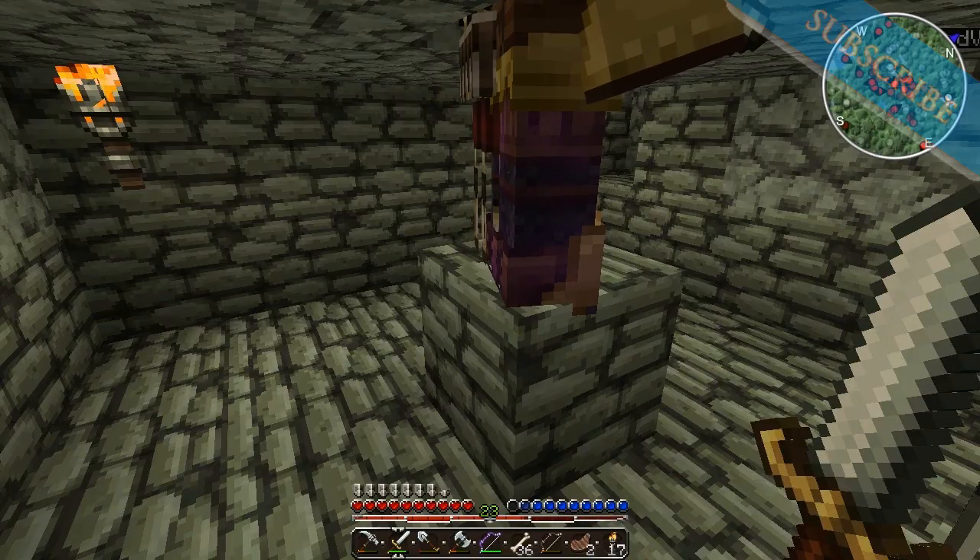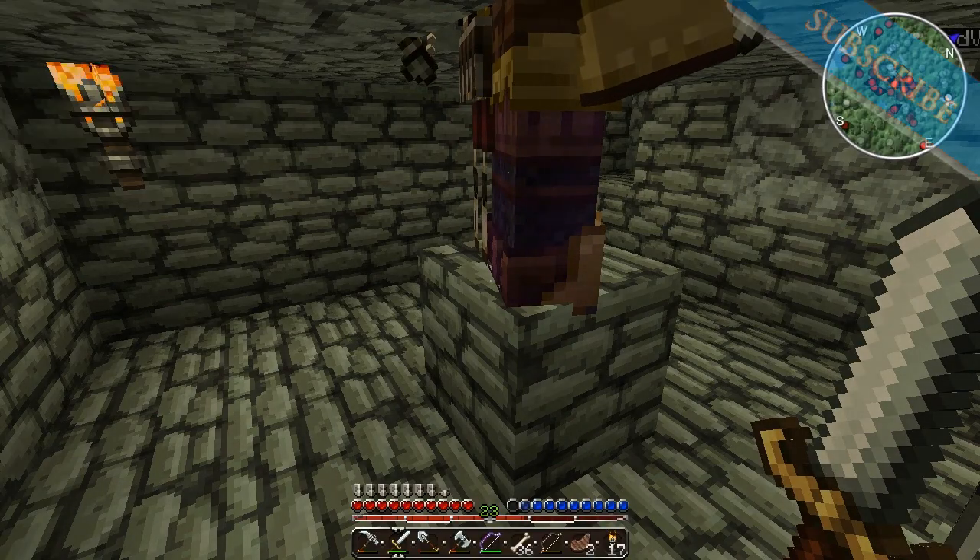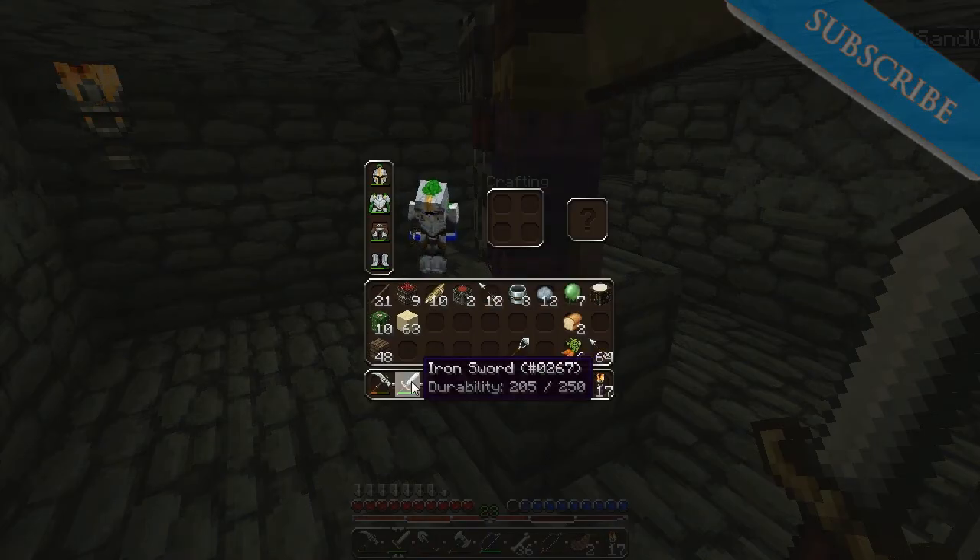Look, it's not there right now. All you do is hold down F3+H, switch it back, and there's the durability. So my sword has 205.